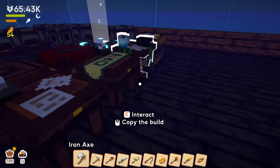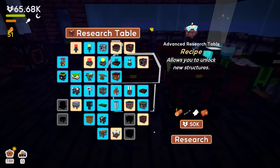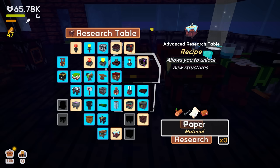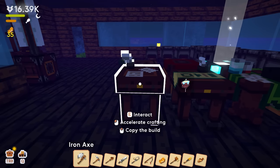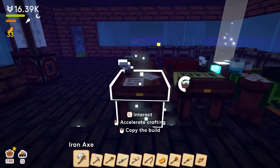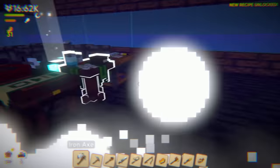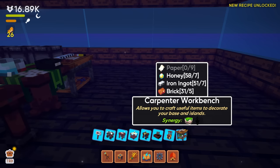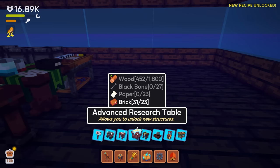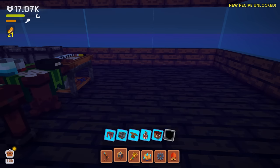We have 65,000 credits left. We could unlock the advanced research table — it allows you to unlock new structures and it's 50,000 credits. We actually have the stuff for it! Is it better to do this or unlock another island? Let's unlock this — I feel like this is better. Let's go see if we can build it. That's a carpentry workbench. Advanced research table — wait, where is it? Oh, there it is!